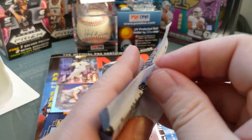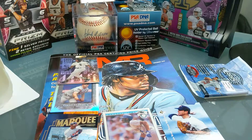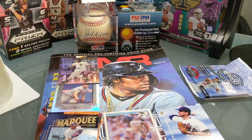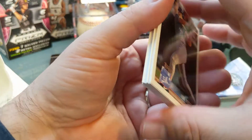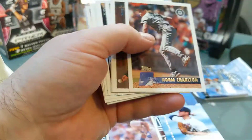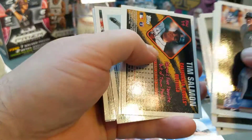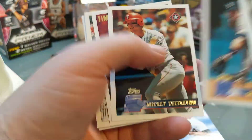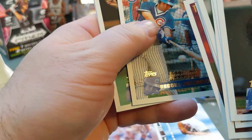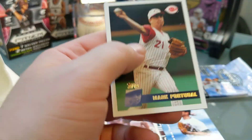Now we have the 96 Donruss Series 2. I don't know what series Derek Jeter's rookie is in this set — maybe we'll find out. I mean it's worth a little bit of money. I did say I had one and I sent it off for grading — hopefully someday, maybe by the time baseball season starts. It's been there for like six months. Cecil Fielder again, Harold Baines, Manny Ramirez. Maybe I'll get that one back — that'd be nice.